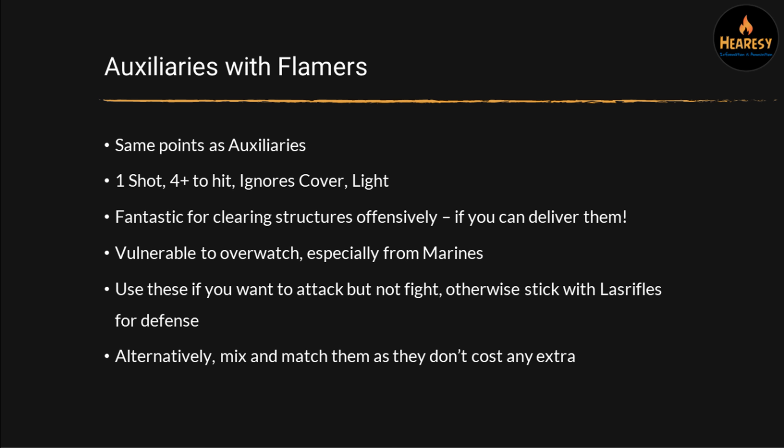If you put them in a transport of some kind, like an Arvis Lighter or the Carnadon equivalent later on, they will be great at killing stuff in buildings, but the cost of the unit goes up quite a lot to get them there. They're also vulnerable to Overwatch when jumping out at short range to fire their flamers. Ultimately, I think these are potentially good if you want to attack enemy infantry as an alternative to fighting them in a building. You can also mix and match these if you wanted a few units for shooting things out of buildings. They're on about the same level as the Las Rifles — it's a little bit of personal choice which you think will perform better.